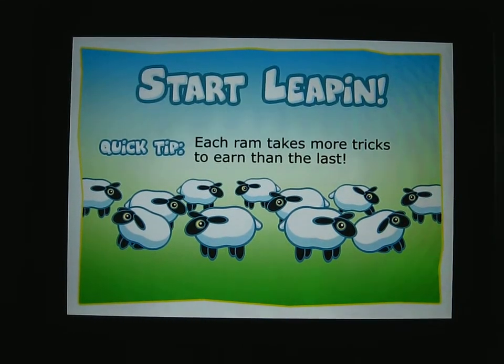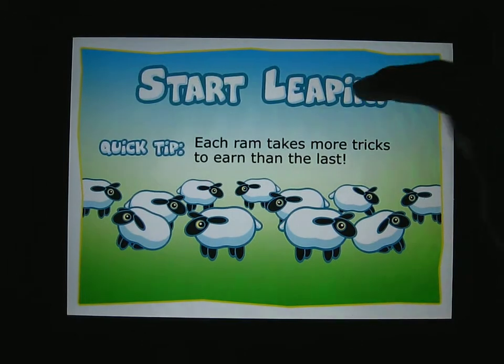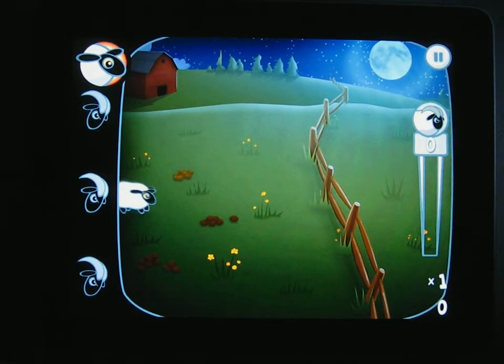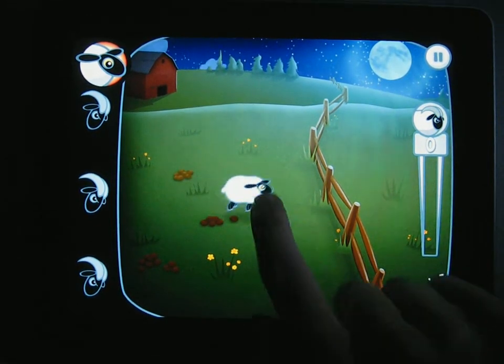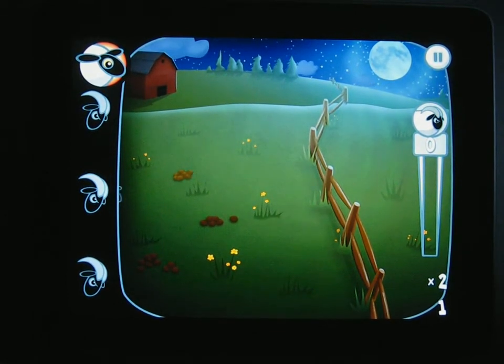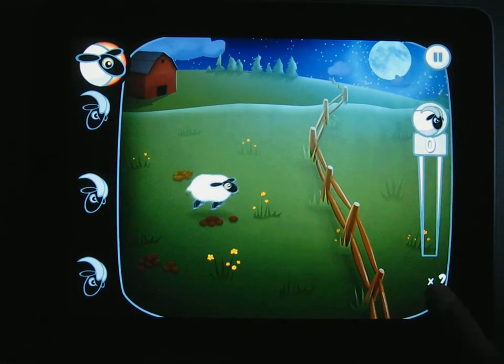So what you're trying to do is you're trying to prevent the sheep from hitting the fence by tapping them and making them jump. You can also tap on them again to make them do a trick, which gives you bonus points, depending on the multiplier.